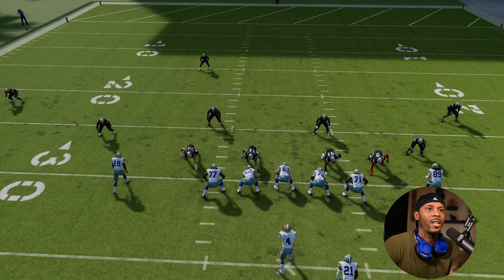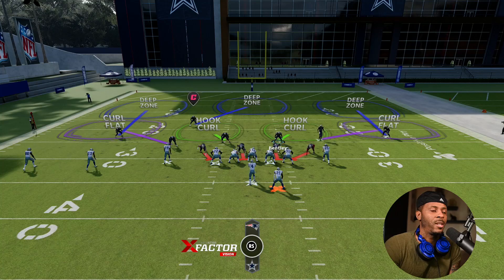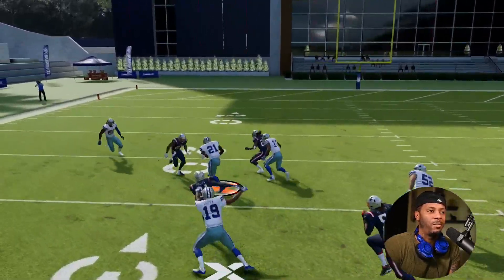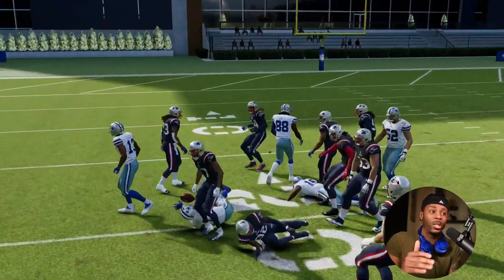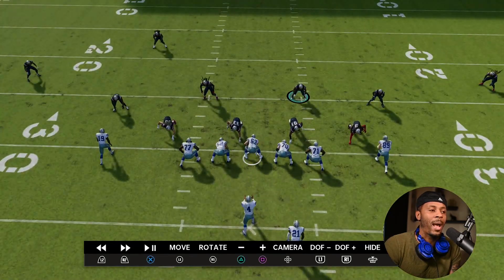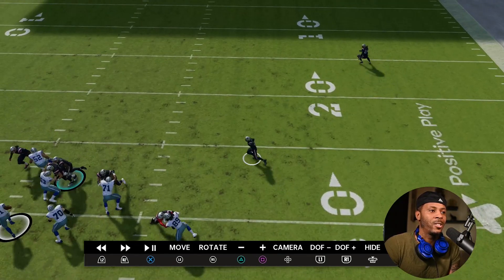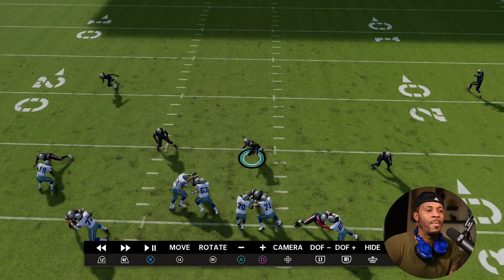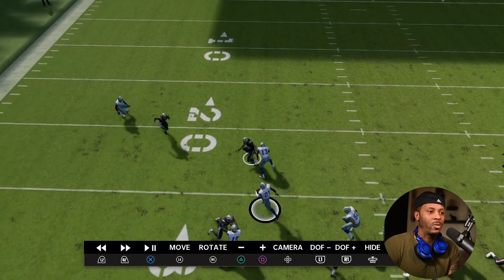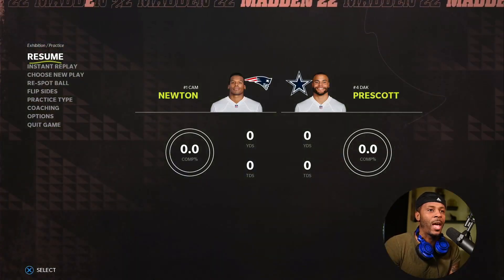Now let's look at the difference when we base align. We take those guys out of the run game and we actually get two double teams instead of one. The reason for two double teams is because we're taking people out of the run play. Last time our playside tackle got doubled but the backside tackle was free. With base align, this defender doesn't do anything because he's playing pass first, and my safety comes down toward the line of scrimmage immediately on run instead of dropping into pass coverage.